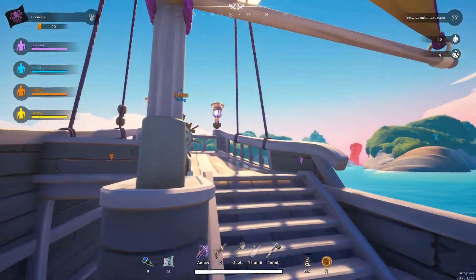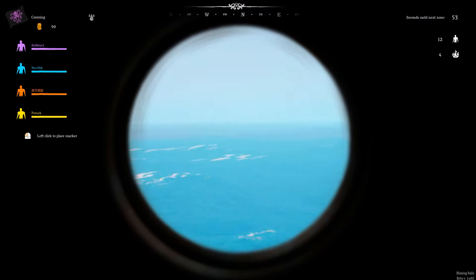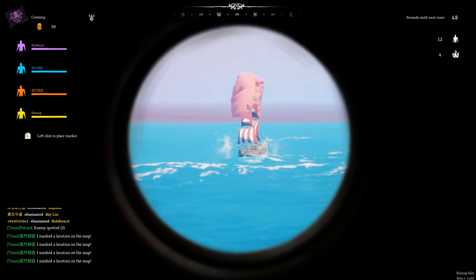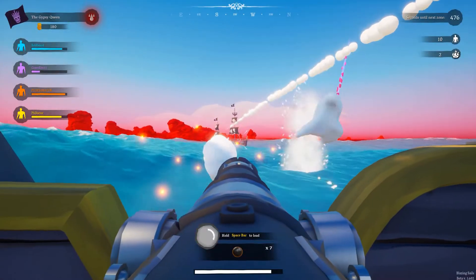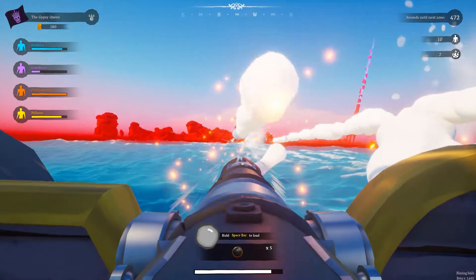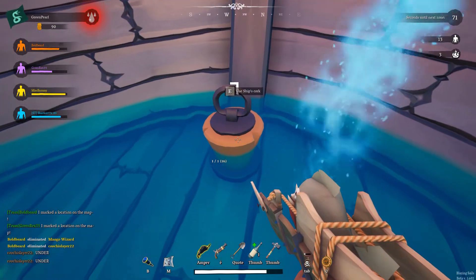Now it's time to get into some combat. First, you need to spot enemy ships on the horizon — the crow's nest is perfect for this. Use your binoculars with the B button to get a scoped view. Once another crew has been spotted, you need to try and sink their ship. You can do this by firing the cannons or boarding their ship and pulling their cork.